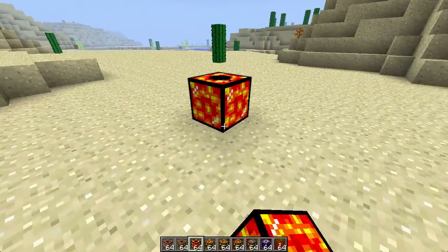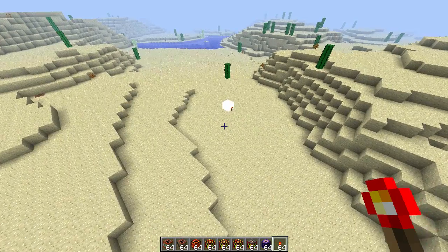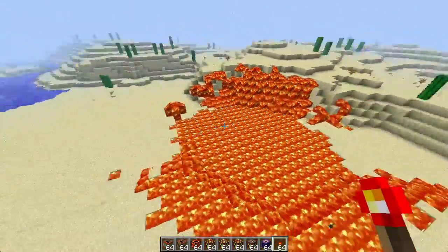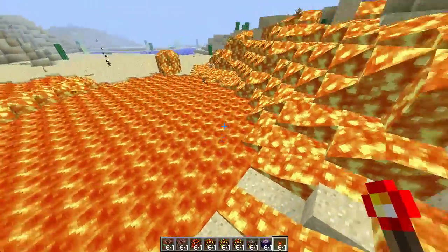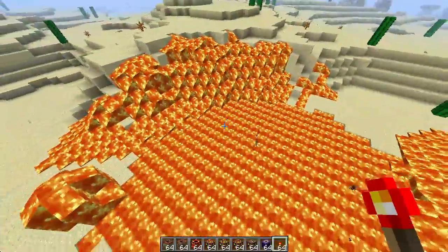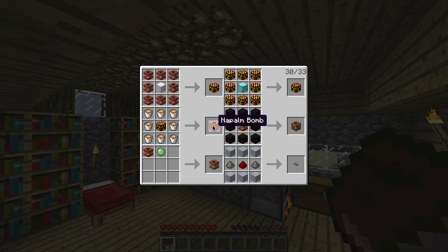Here is the napalm bomb. When you activate it and it explodes, it will spawn a bunch of lava around it. Look at that — there's lava just everywhere. If you do not want this in a forest, look at this giant pool of lava with lava coming down. This is just destructive. To craft a napalm bomb, you get a nuke and surround it with lava buckets.